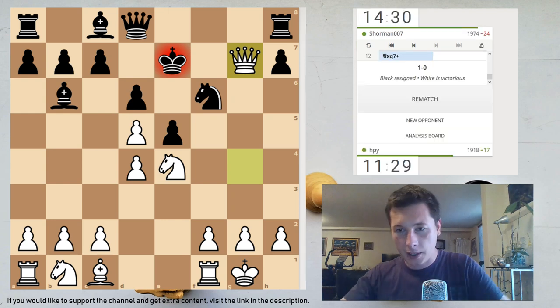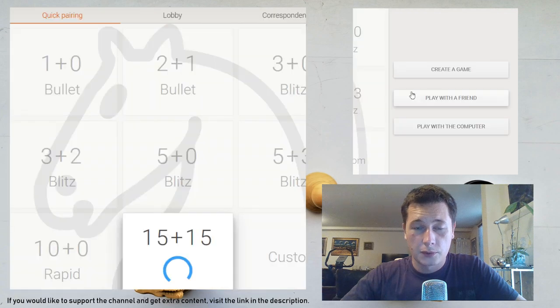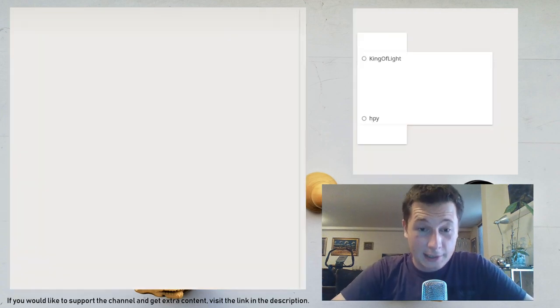The Traxler countergambit is a very bad opening if white knows what he is doing. I've been studying the Bxf7 line for quite some time to make sure that I don't lose to the Traxler. Qe8 is the only move — what are you doing? And then I win everything. He resigns. Sorry about that, the game was pretty short. I'm going to play another one.